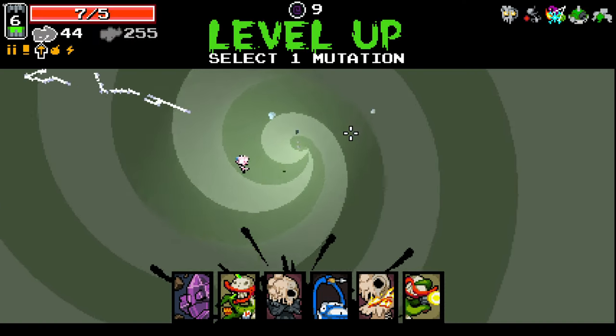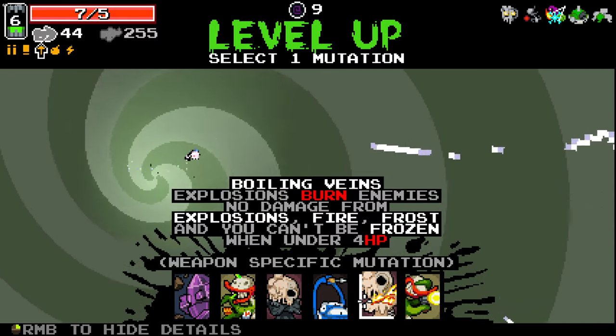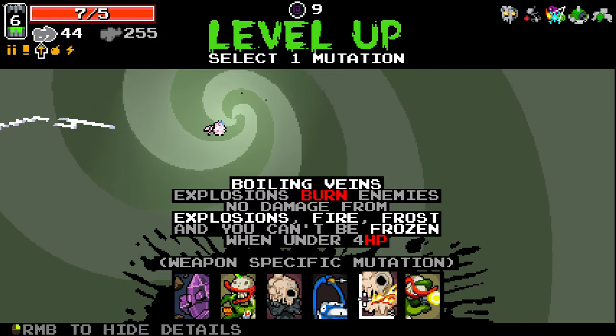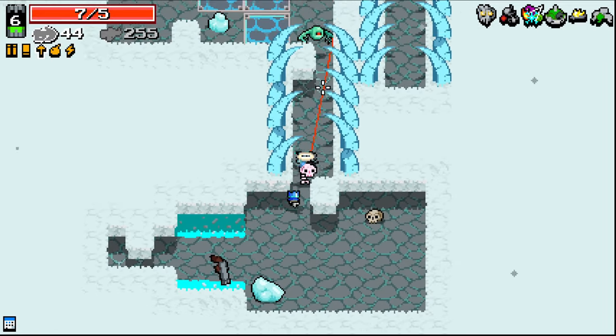Through we go again. This is tricky because Boiling Veins is also really, really nice here. It just keeps us safe. I think I'm going to take it instead of Rhino Skin. Rhino Skin is potentially for later.